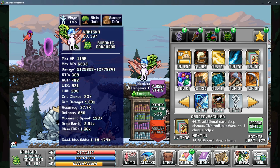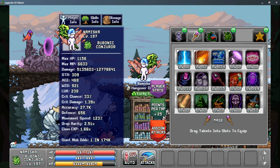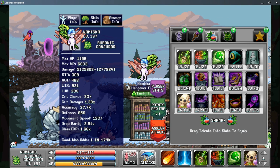A few quick tips before we wrap up: first, remember to always assign your attacks to your attack bar. If you're actively playing, the order you assign these attacks does matter — the ability in the first slot will be used before the ability in the second slot and so on. But if you're AFKing offline, the order doesn't matter as much; you just want to make sure you have all of your active abilities assigned to the taskbar so they can be used automatically.